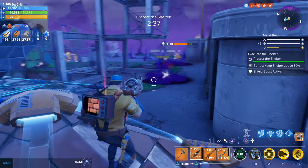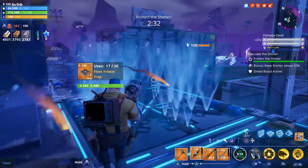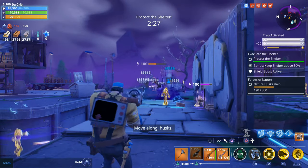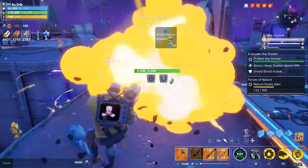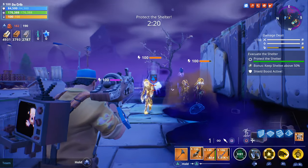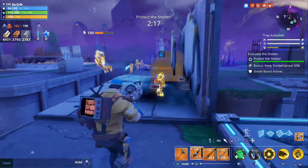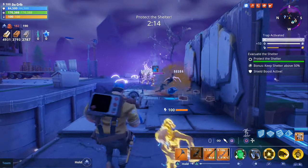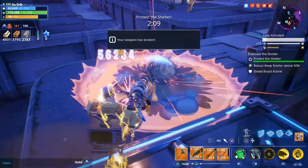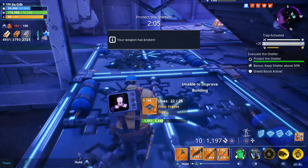I feel like the Bowler is really good when it comes to regular husks and Husky Husks — it does some pretty decent damage. I don't know if you're going to want to go for direct hits; you may want to try to hit the ground or wall first. But even if you try to go for direct hits, eventually it's going to fall and hit the ground anyway. So I kind of feel like it's better off just going ahead and aiming at the ground. We just used our second one, hopefully we can craft another.